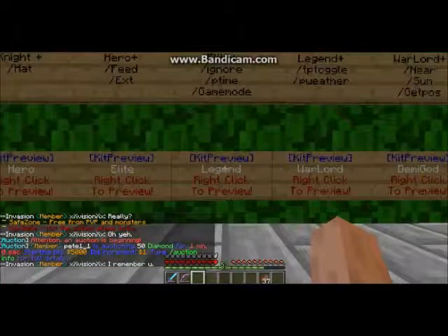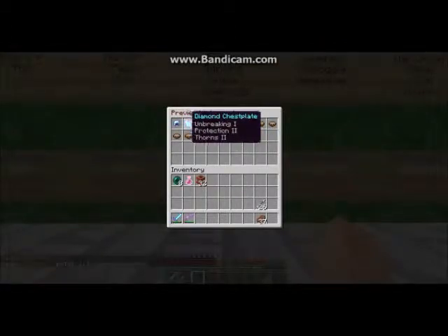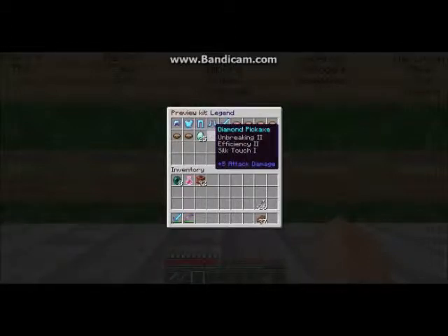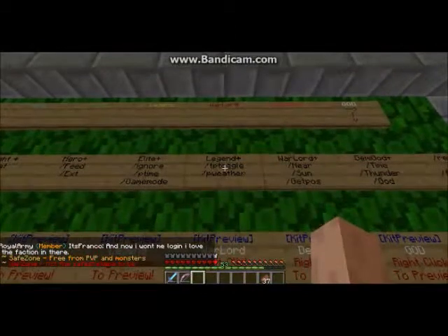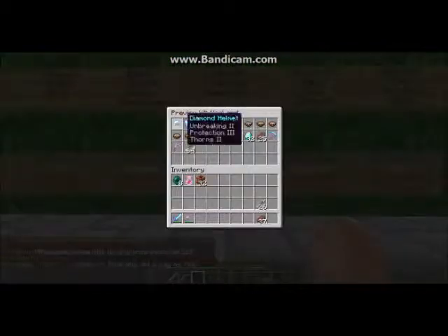Then we have Legend - Elite Plus - which adds Ignore PvP, Timer, and God Mode. The Legend kit preview shows full diamond armor with Unbreaking I, Protection II, and Thorns II; a diamond sword with Sharpness III, Knockback I, and Fire Aspect I; six mushroom stew; a diamond pickaxe with Unbreaking II and Efficiency II and Silk Touch I; 15 steak; a bow with Flame I and Power II; and 64 arrows.